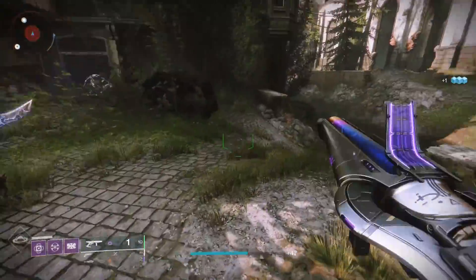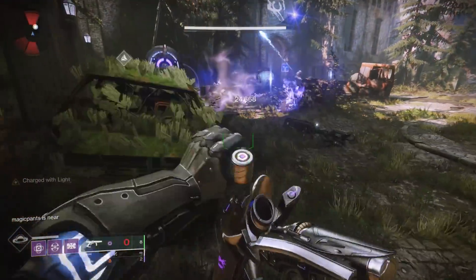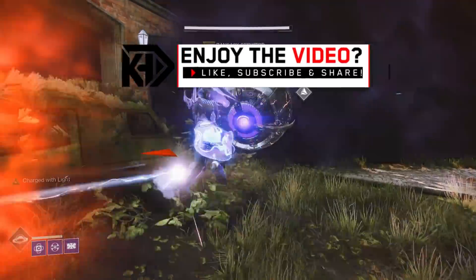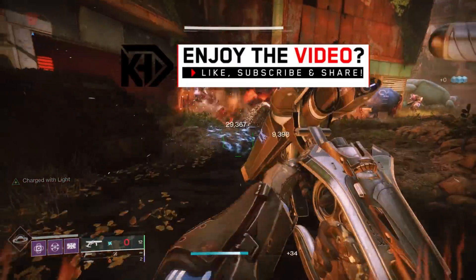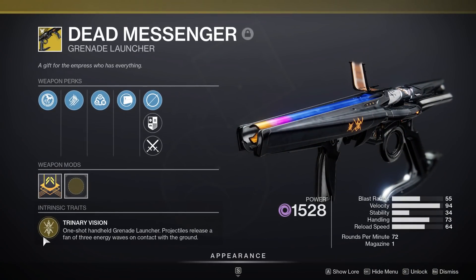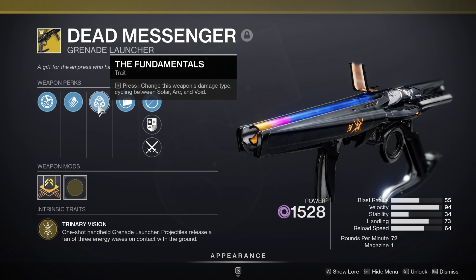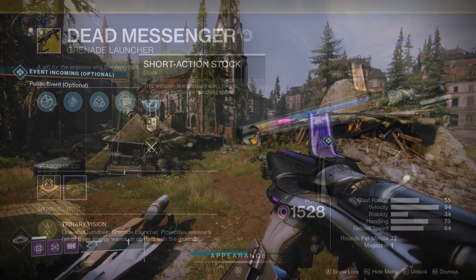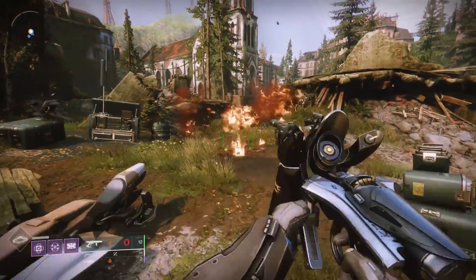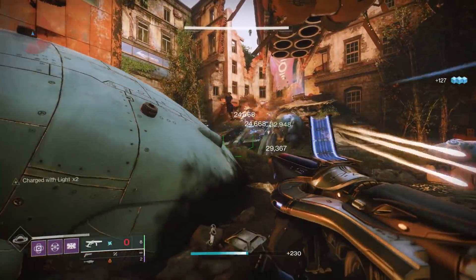What is up guys, it's your boy Rick Cabalcacus, and today we have the guide for how to get the brand new Dead Messenger exotic grenade launcher, just added into Destiny 2 with the launch of Season 16, Season of the Risen, alongside the Witch Queen expansion. Let's take a look at this weapon. It's going to have the intrinsic perk Trinary Vision — one-shot handheld grenade launcher projectiles release a fan of three energy waves on contact with the ground. It also has the ability to switch between three different elements: Solar, Arc, and Void. As you can see from the background gameplay, it's basically a super juiced-up wave frame grenade launcher with a substantially bigger killing radius, and especially being able to switch elements — that's perfect with elemental well builds.